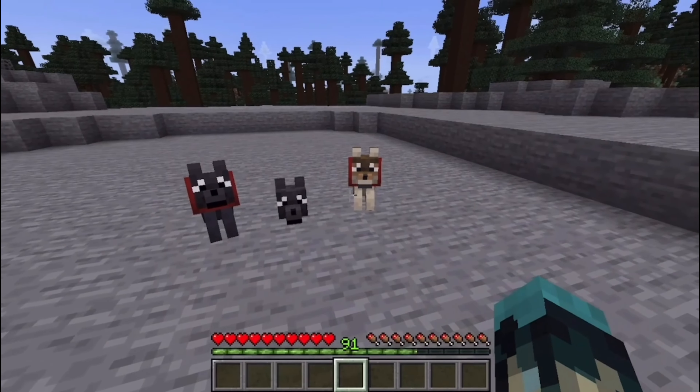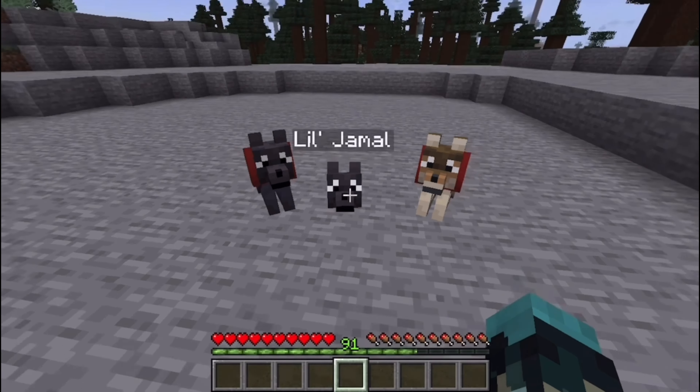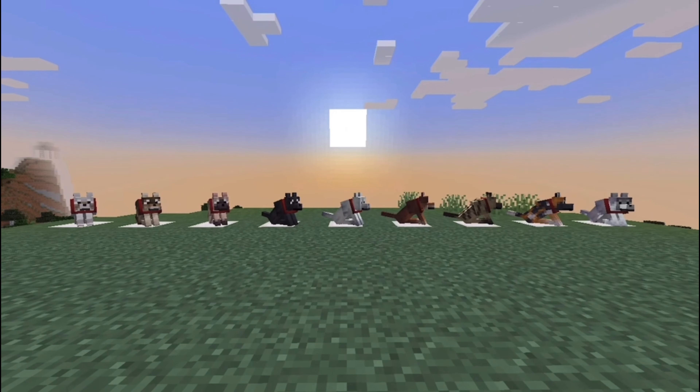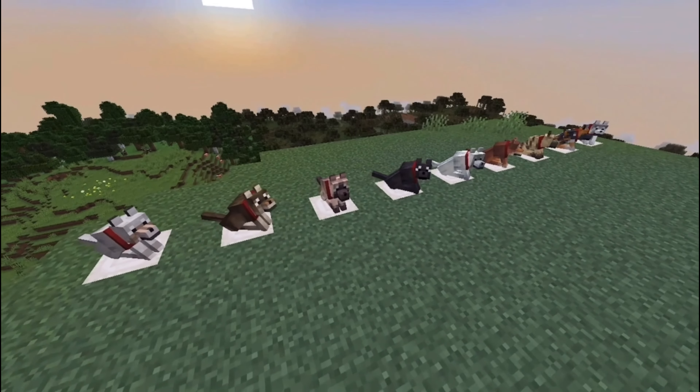Different variants of wolves have also been added. Now that both the wolf's collar and armor can be customized, wolves themselves come in new appearances too. Wolves now have nine color variants, each of which spawns in a different biome. Most variants spawn in packs, with some having larger or smaller pack sizes.